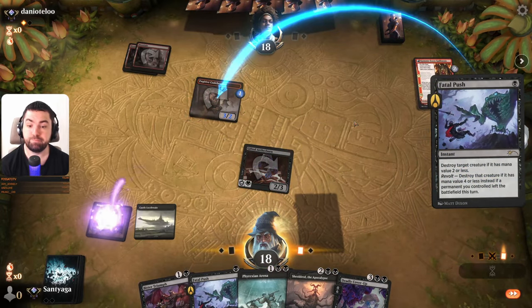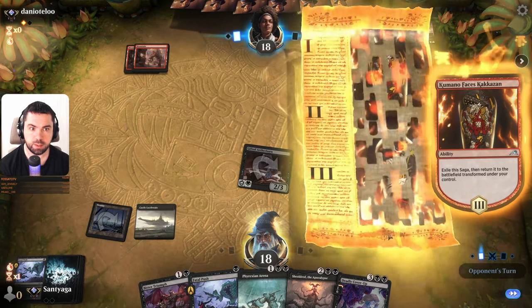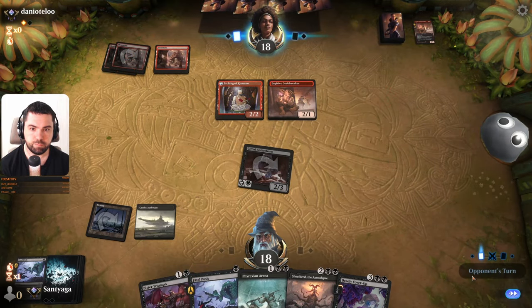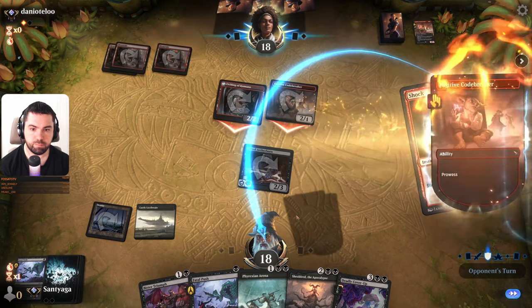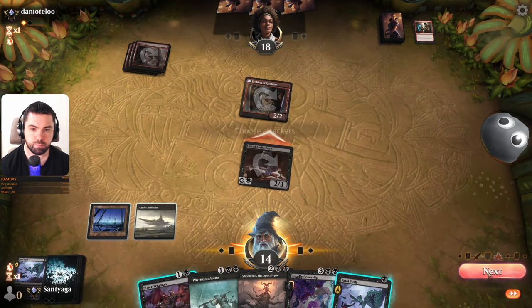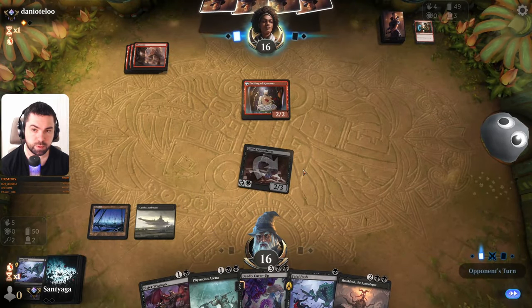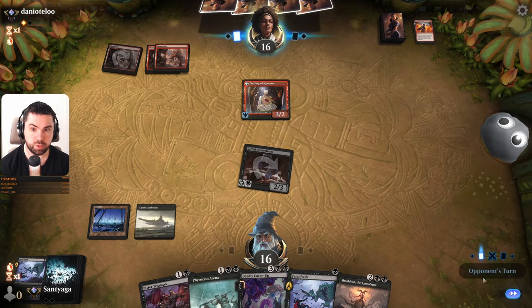Mana screw. When we have Arena and Shieldred in hand we have mana screw. We have Fatal Pushes of course — it's good, but again, we want to have a little bit more I think.